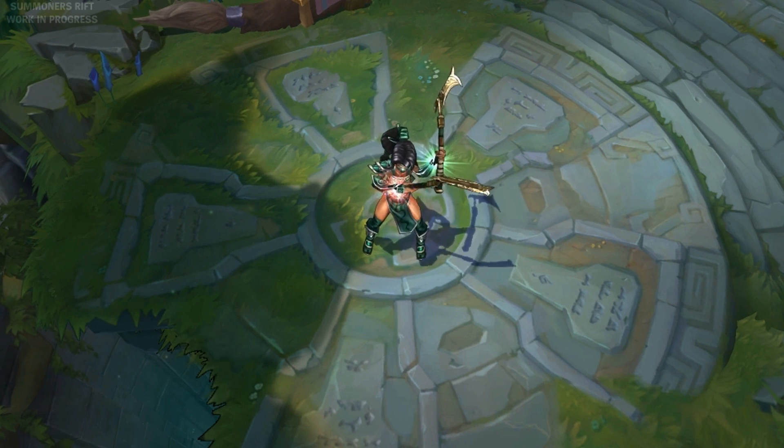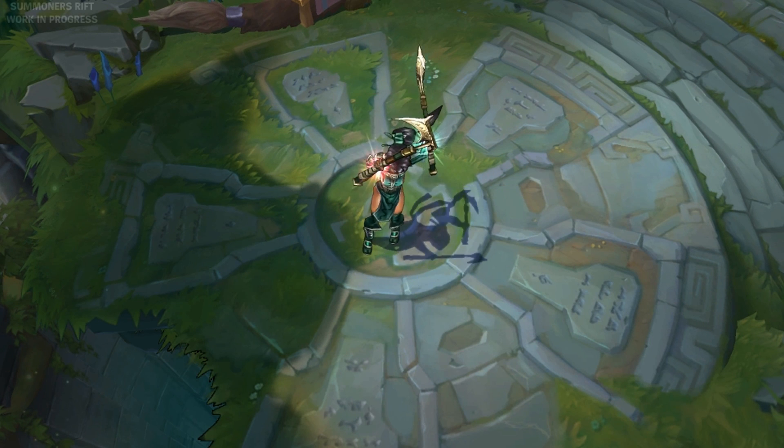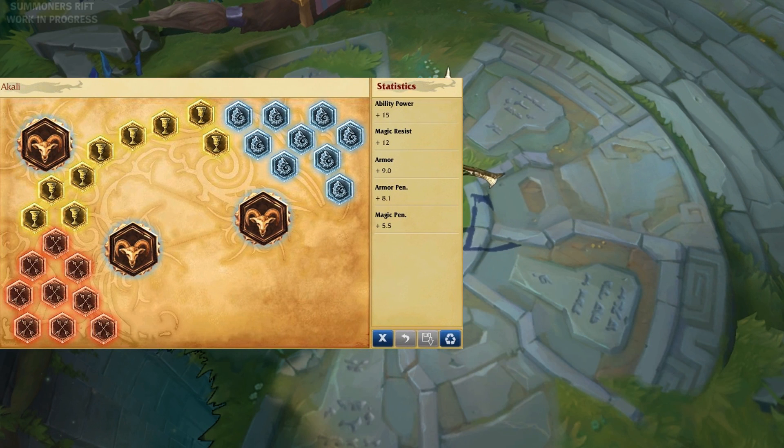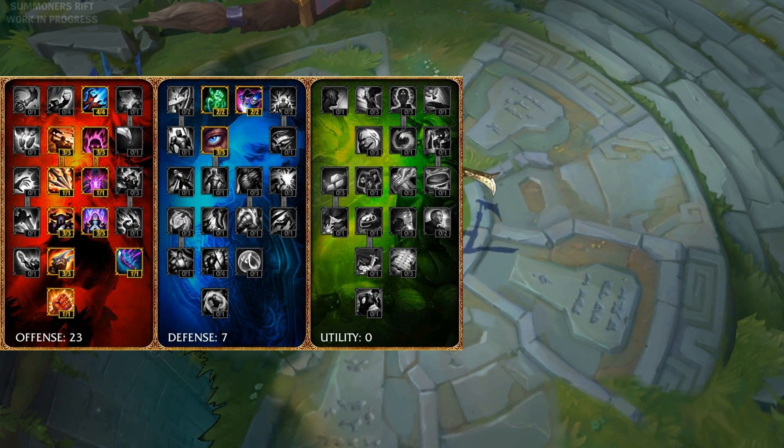Since Akali is hybrid, her runes and masteries can be mixed and matched in too many ways to count. For a personal recommendation, I would suggest Armor and Magic Pen Marks, known as Greater Mark of Hybrid Penetration, Armor Seals, Magic Resist Glyphs, and either Movement Speed Quints or AP Quints. For masteries, you'll want to go for both attack damage and ability power in the offensive tree, and some general buffs to your defenses in the defensive tree. Akali is a hybrid champion so feel free to experiment — you may want to go full AP or full AD on her.